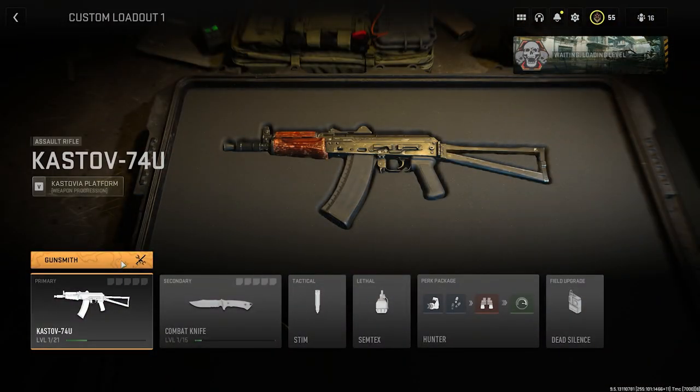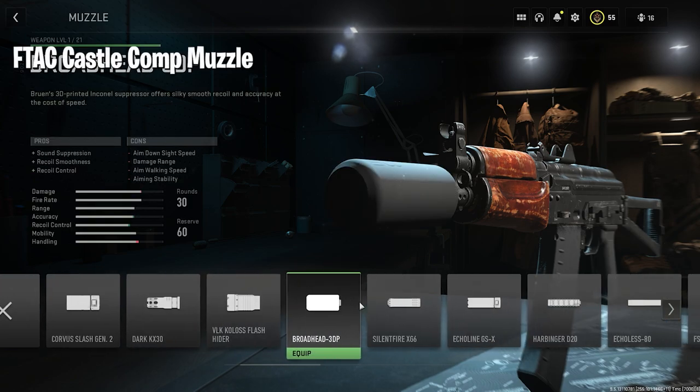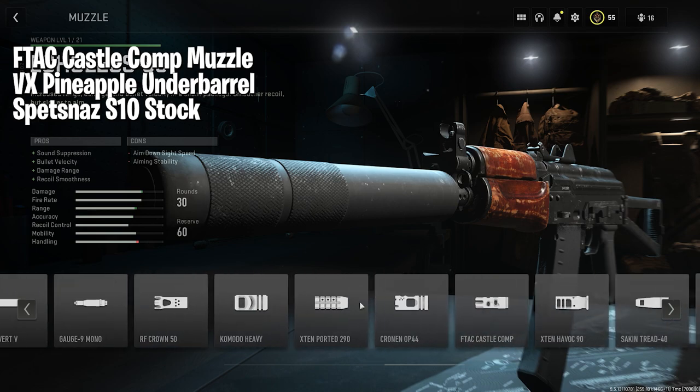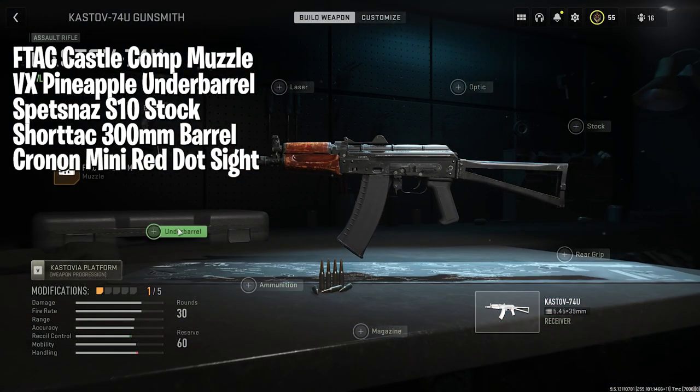At number four today is the Castoff 74U. We are going to kit it out with the F-TAC Castle Comp Muzzle, the VX Pineapple Underbarrel, the Spetsnaz S10 Stock, the Short-Tac 300mm Barrel, and the Cronin Mini Red Dot Sight.